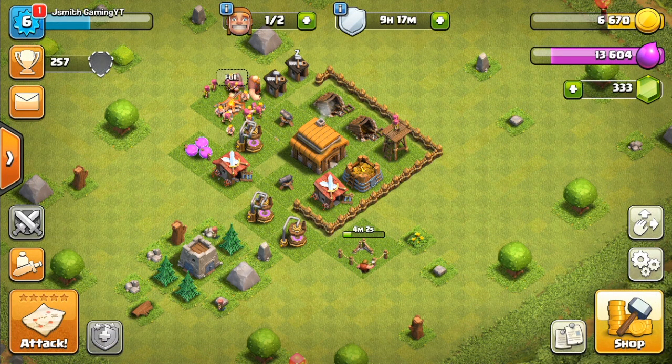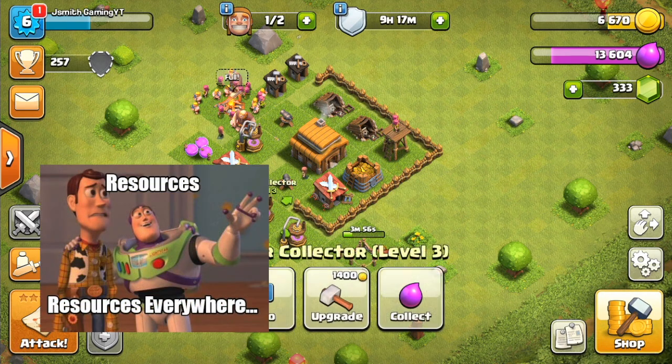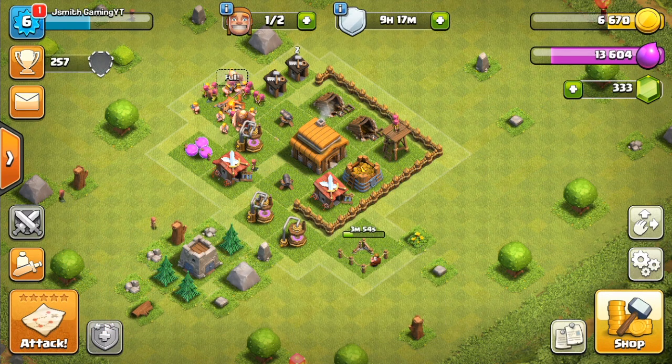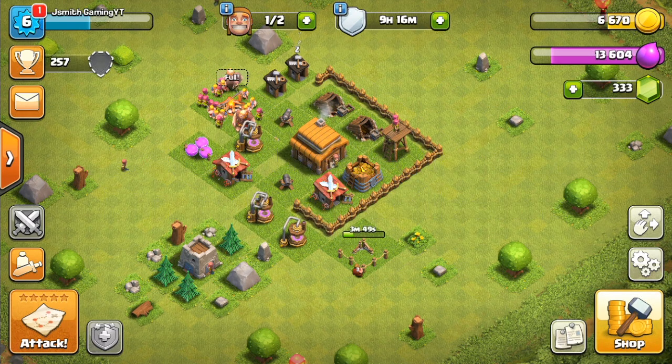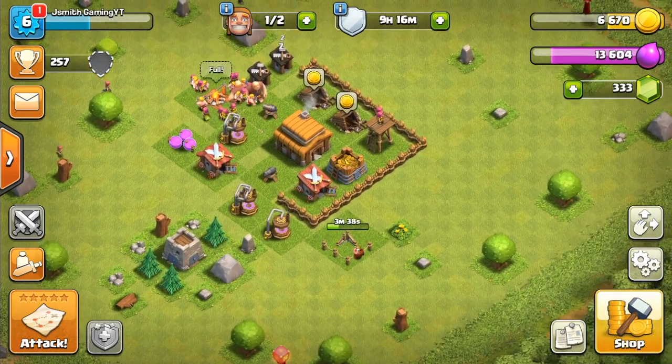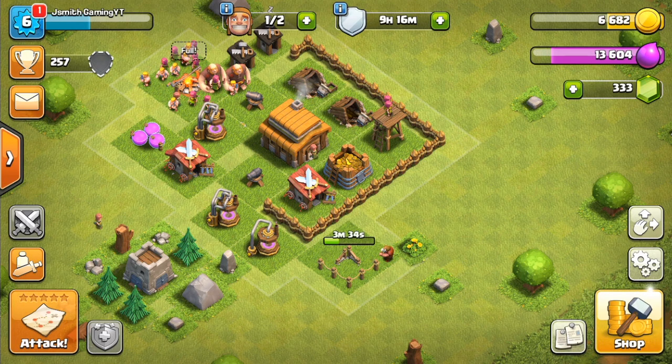Next, I would start working on the production side of things — that means the Elixir Collectors and Gold Mines. The reason offense comes before production is that offense should always be first. You always want to place new buildings, then work on your offense, so you can farm easier and progress faster. Attacking a base and getting a decent amount of loot doesn't take much time at all, whereas waiting for collectors does.